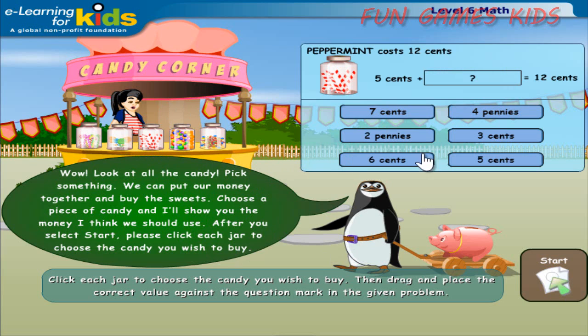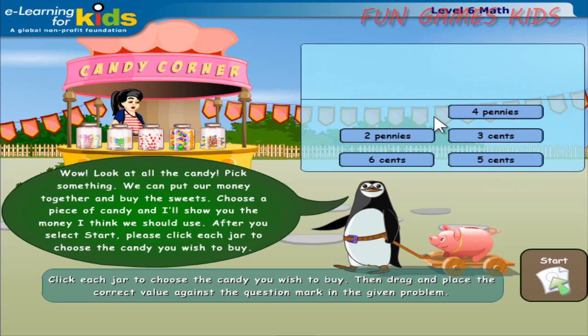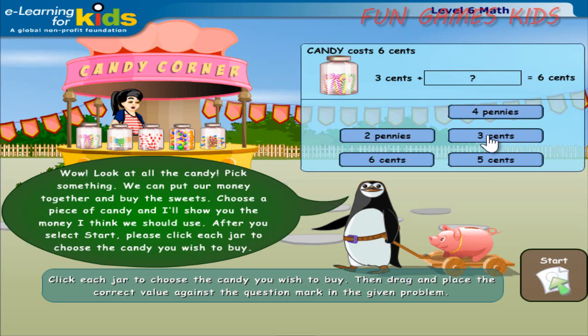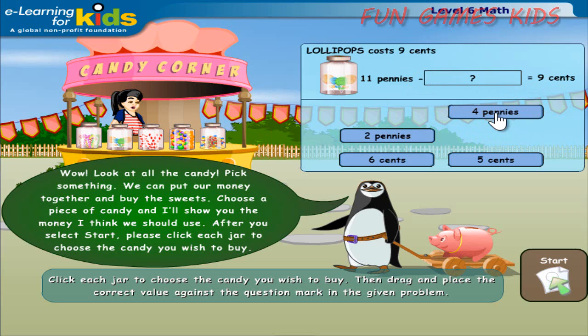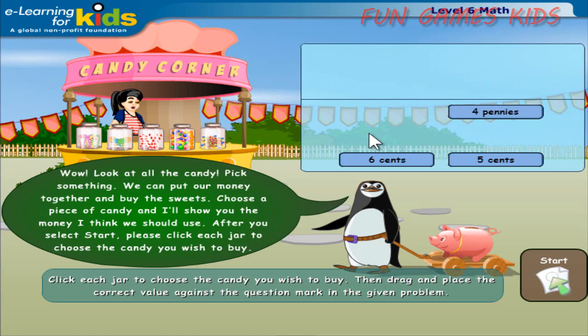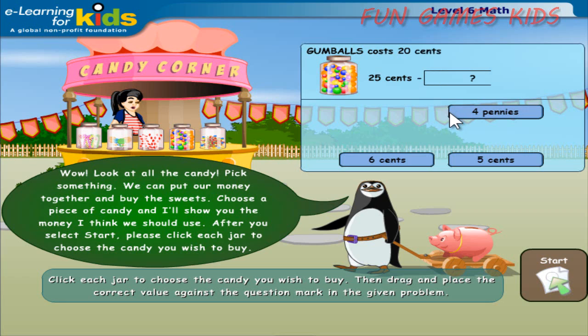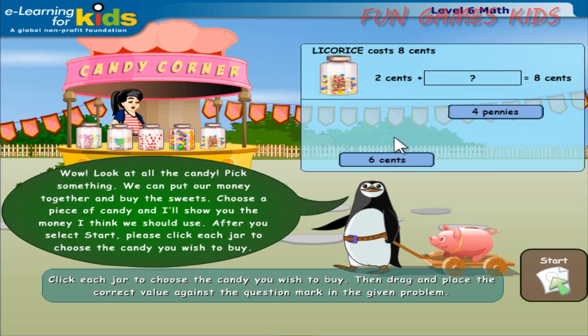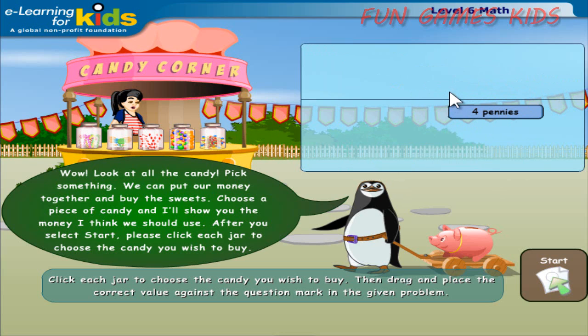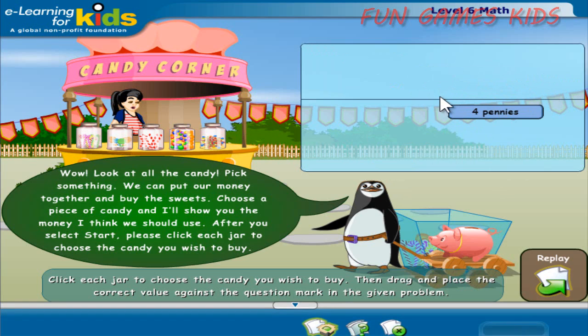I have five cents. I have three cents. I have 11 pennies. I have 25 cents. I have two cents. Game over. Go to the menu to play another game.